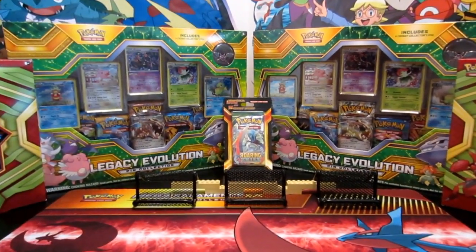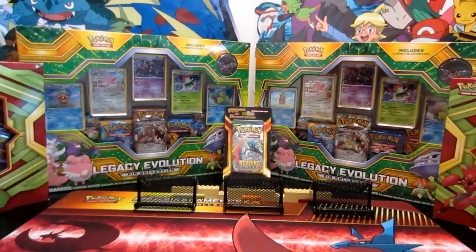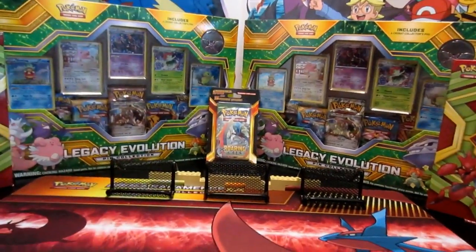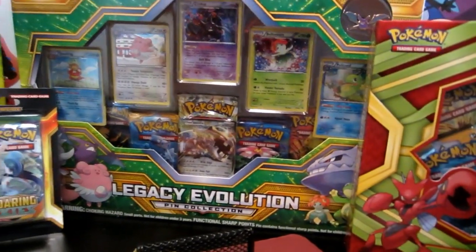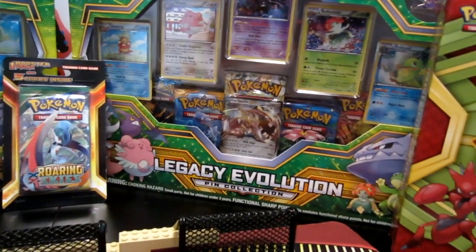Hey, what's up everybody? It's Craig from Colin's Club. Colin is in school right now and he asked me to go ahead and open this stuff because we are behind like always. We're gonna open up a Legacy Evolution pin collection box. This is excellent for collectors like Colin and I.